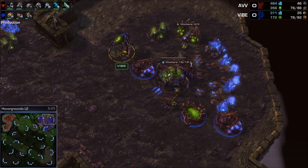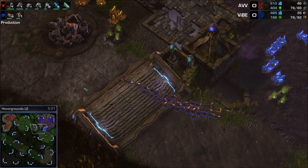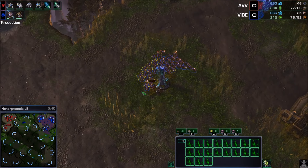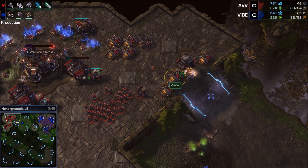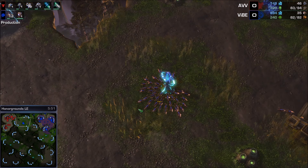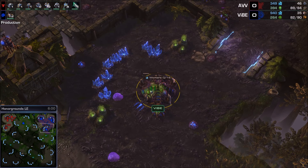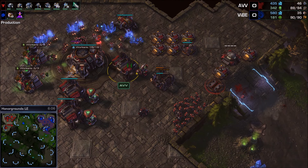He only has 35 workers compared to AVV's 45, but he's making a ton of lings. Plus one plus one just finished, baneling nest is done. Lings are moving out across the map with purpose, but there are 24 marines with stim. The marine at the Xel'Naga watchtower near AVV's base sees the lings showing up and calls for a wall-off — there's a wall and a bunker. Maybe a baneling bust would be good, but zero banelings at the moment and no lair at six minutes.